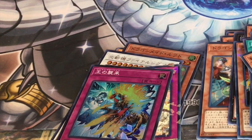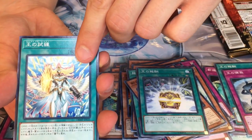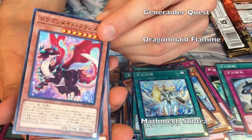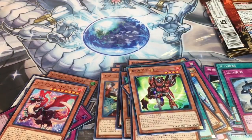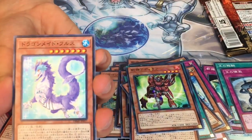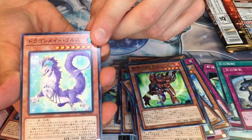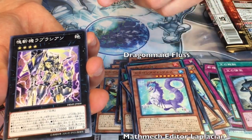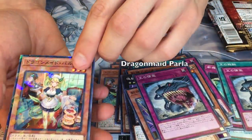We have three packs left. Let's see if we can end on a spell from the Dragon Maids. I've seen the prices of these go down, go up a little online. Another level eight run with a 2,700 attack — Dark or D-Links. I'm actually interested — in the TCG, the side booster sets that are released, normally you can build like an entire deck with just one box, like the invoked theme. Let's see if you can actually do this in Japan with only 15 boxes. A drink made as a foil.